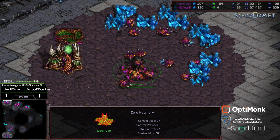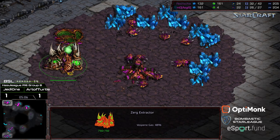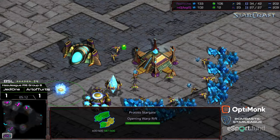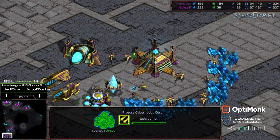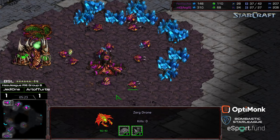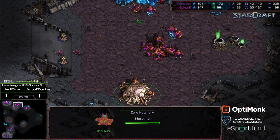Right now this is going to be Hydralisks either way for Aegis, because he's delayed gas for such a long period of time. The only way he's going to be able to fend the Corsairs off is dealing with them via Hydralisks. He's plopping down Hydra Den — and he needs to plop that down immediately to deal with this. The Corsairs are going to be in his face.